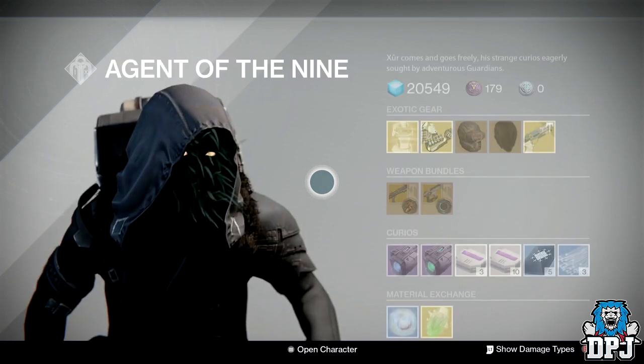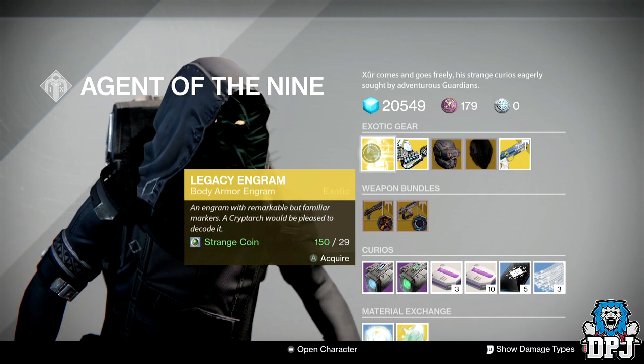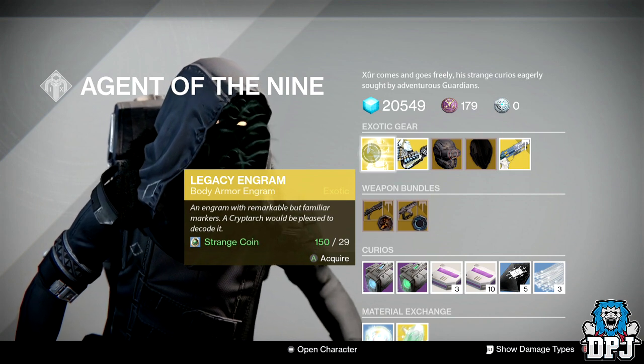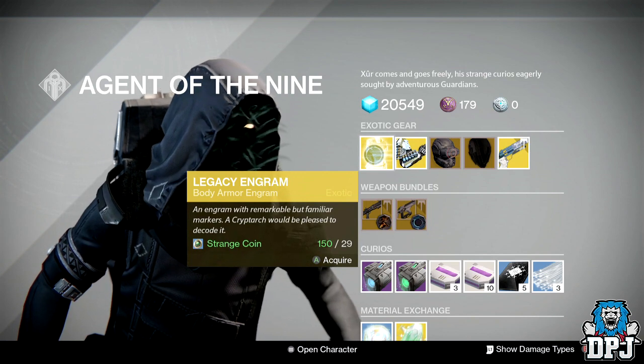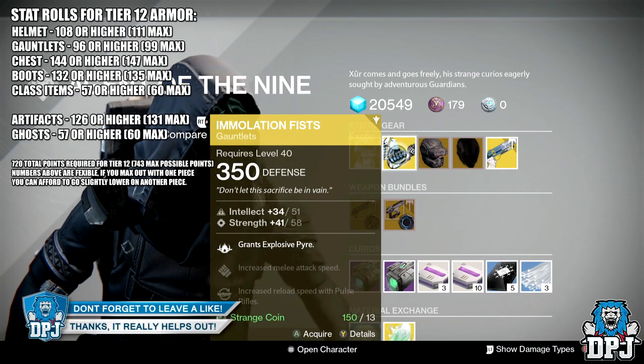We have a legacy engram costing 29 strange coins. Remember guys, this will only give you that year 1 armor piece, so if you are in need of a year 2 chest piece, do not purchase this as you only get that year 1 gear. For the Titan we have the Immolation Fists dropping at 350 defense, costing 13 strange coins.